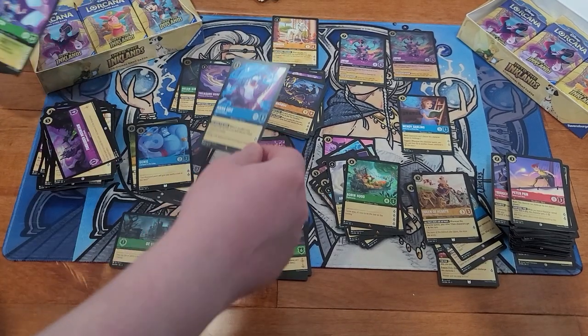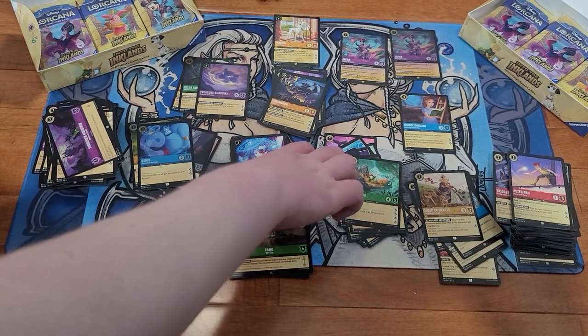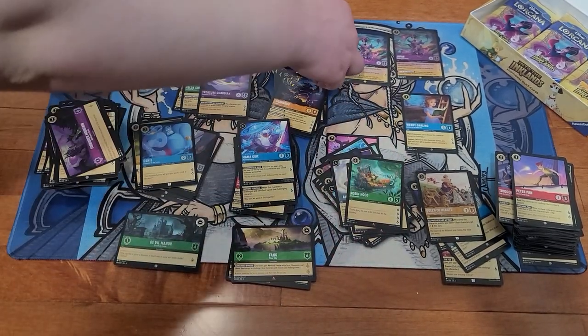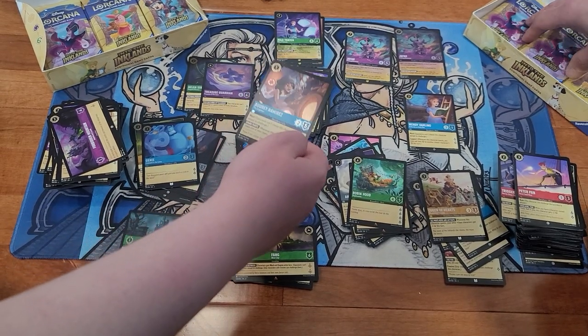Mama Odie — not the version that beat me up, there's still trauma. Mama Odie. Milo Thatch — making my second legendary. He's a pretty decent one, and Audrey Ramirez being our foil rare.